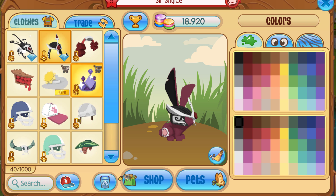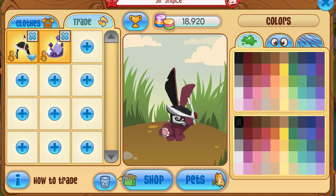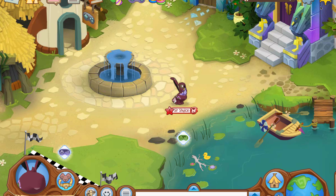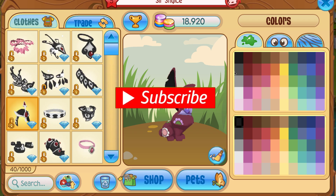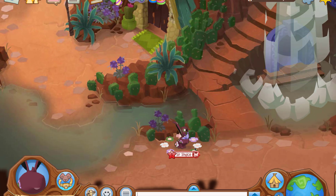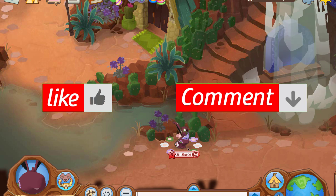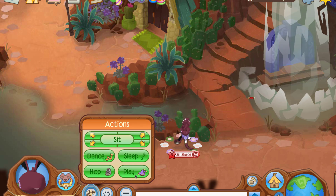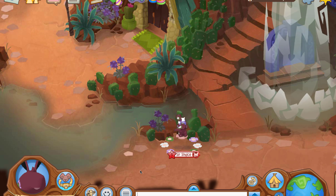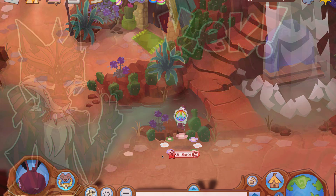This is pretty much how you make the glitchiest Animal Jam account ever — wearing two head items at the same time, you'll never see that happen again unless you do it yourself. Make sure to subscribe with notifications on if you want to be notified on future videos like this one, because this definitely won't be my last video of this kind. Leave a like if you enjoyed, and let me know in the comments what your favorite glitch was. I'll catch you guys in the next one.